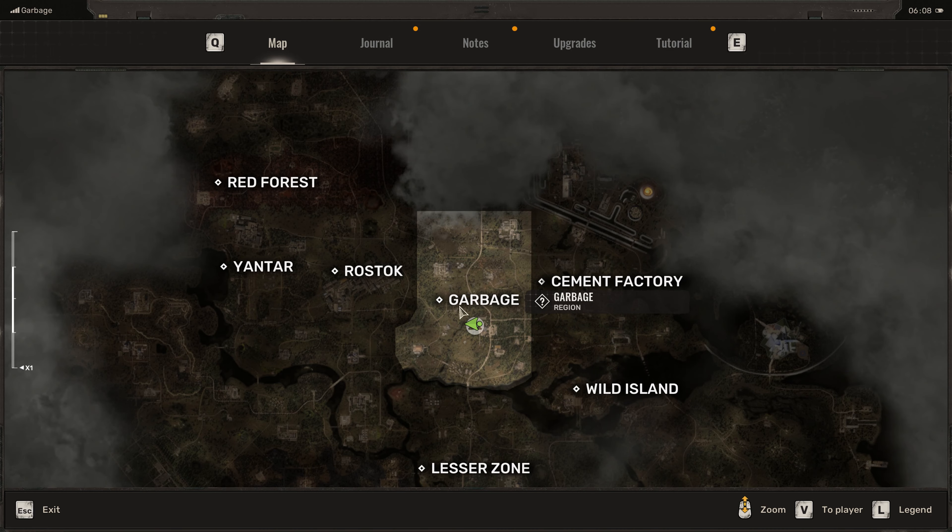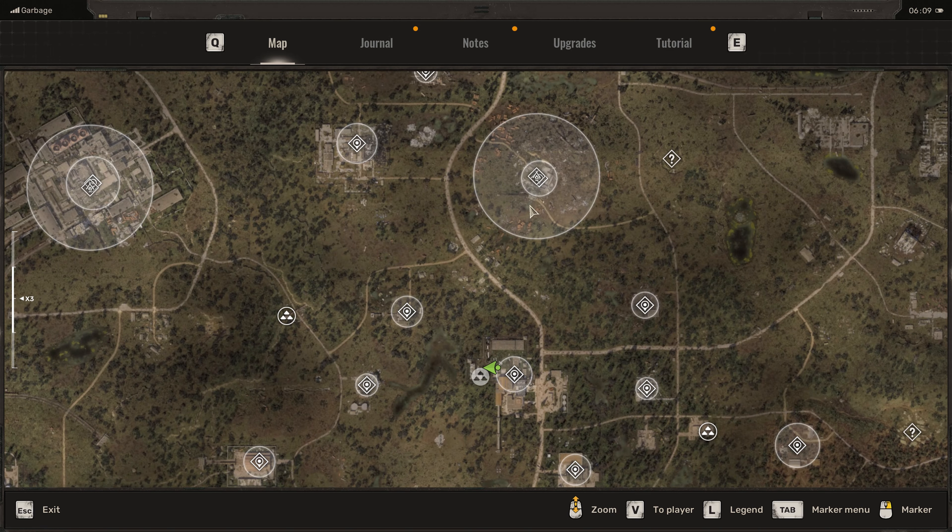Welcome to EquiGuard and how to get to the improvised stash at the plant location at the garbage district. This stash is going to be in the left side of the plant, and then you can make your way through to this location where I am currently at.